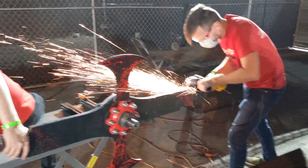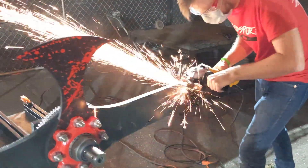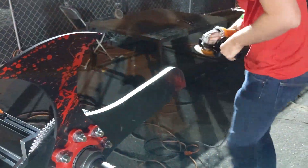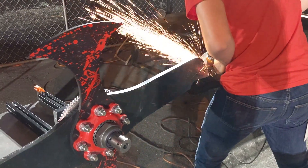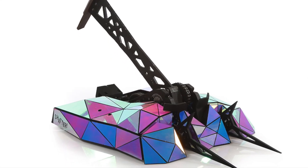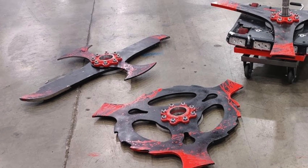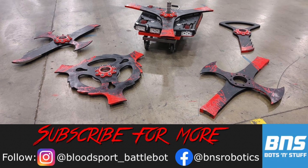For this year, we mainly brought the Long Bar back as a backup weapon, given how much wear and tear it's seen from the six fights it ran in last year. In terms of strategy going forward, we would probably use it in a fight where we need its long reach, or if we need to cut into a bot with a blade of armor like Shatter. Who do you want to see this bar return to fight against? Let us know in the comments, and make sure to subscribe and give our social media pages a follow. Thanks for watching!